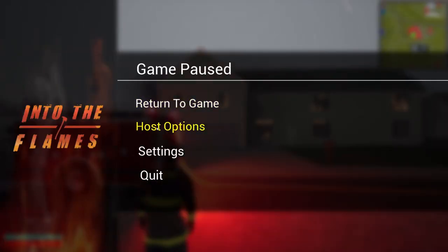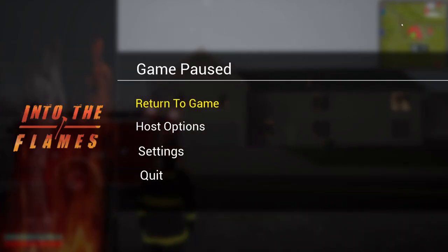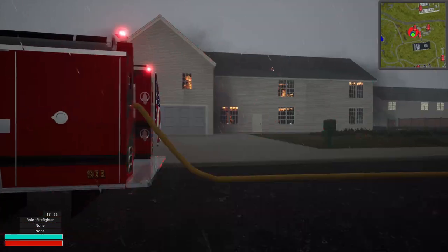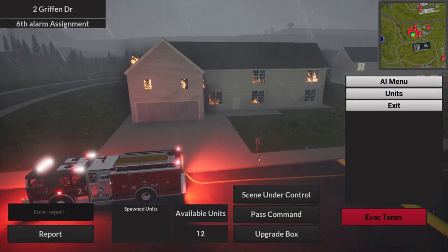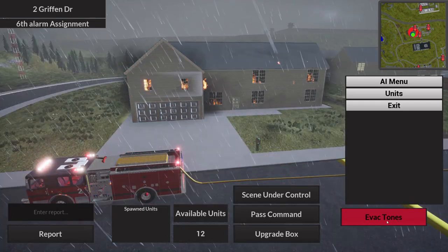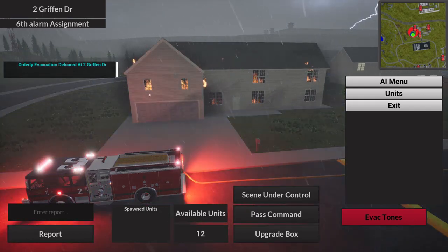We're going to pause the game, go to host options, and pause time. There's also an option for random emergencies on or off — if you're role playing you can turn them off so you always have to force a call. As a host you can also lock and unlock truck deletion so only you can delete trucks, preventing someone from joining and removing all your trucks.